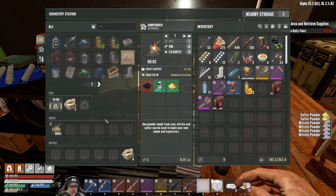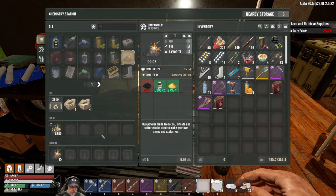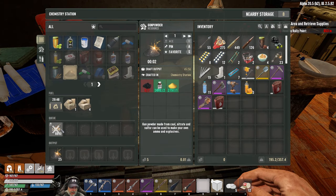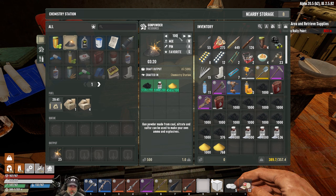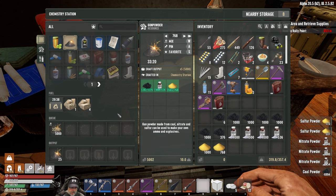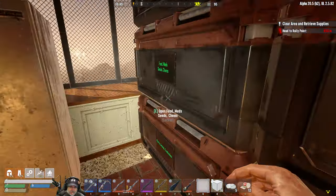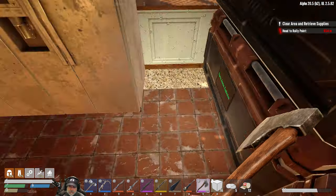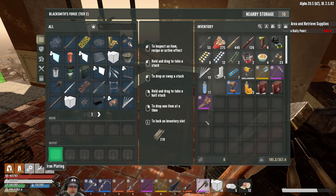Let's make a metric crap ton of gunpowder. Maybe I shouldn't make that much though - it's gonna use up all of our resources. How about we make a thousand, which translates to five thousand. That will last us quite a while for sure.